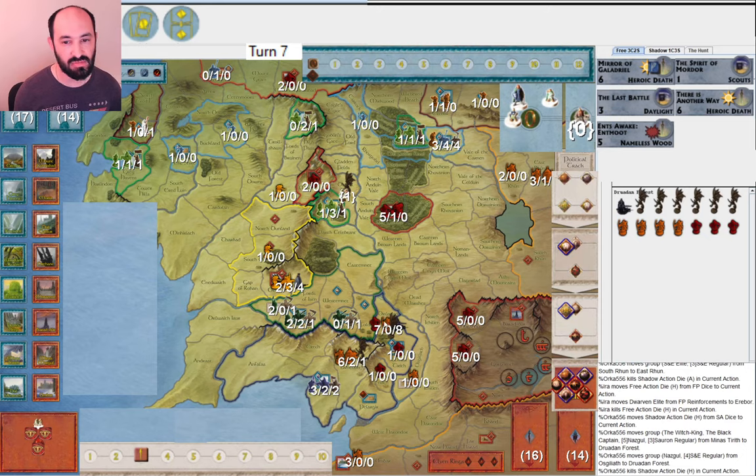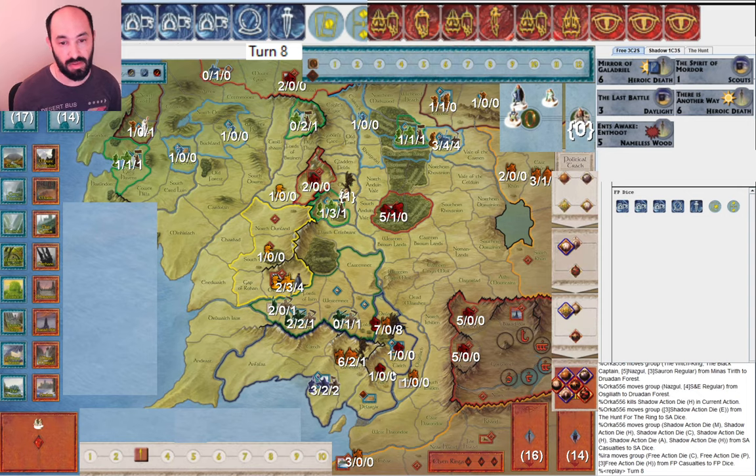My opponent moves armies to finish taking over Gondor. I muster in Erebor — I see my opponent starting to maybe come for Erebor, so I want to get those dwarves in while I have the chance. I have Scouts in case they attack into Iron Hills. My opponent now decides to move these armies toward Rohan, which is interesting. Maybe they're thinking they'll get everybody to war soon, get Rohan to war, get the elves to war, and then get Mouth of Sauron early. I wonder about converging on Dol Amroth since Aragorn is not around — completely safe from Dead Men of Dunharrow.